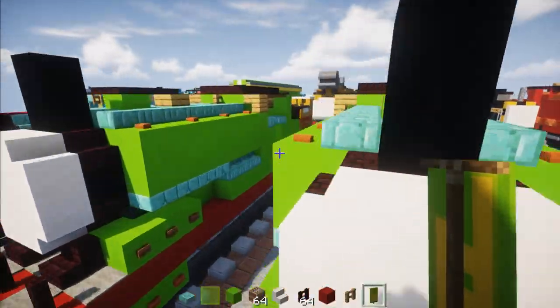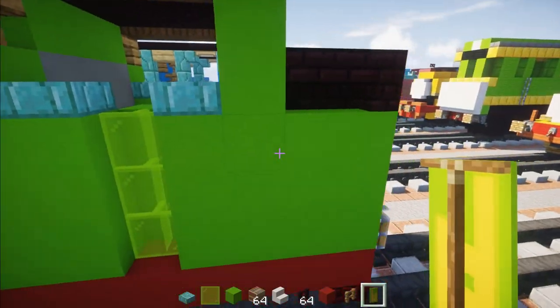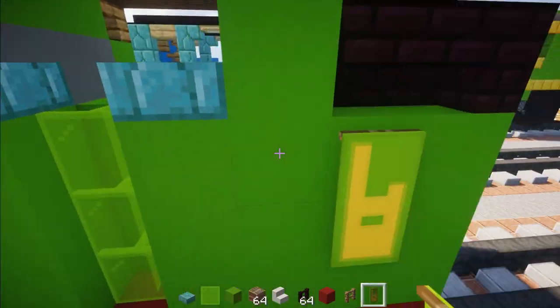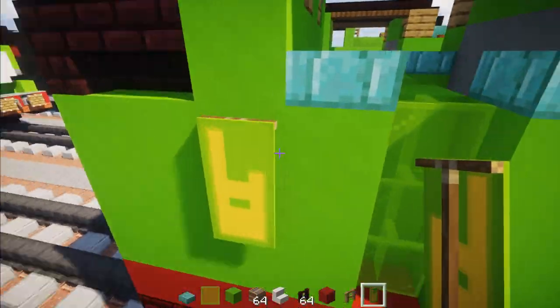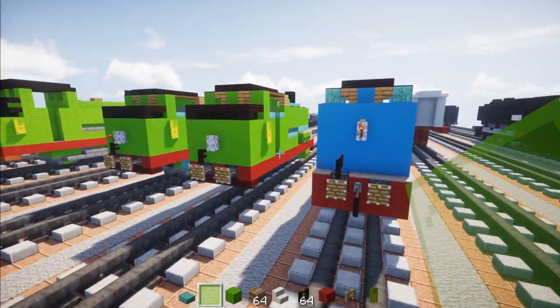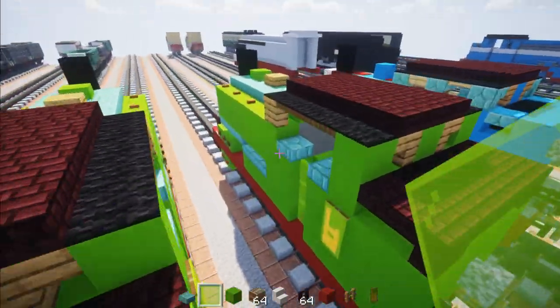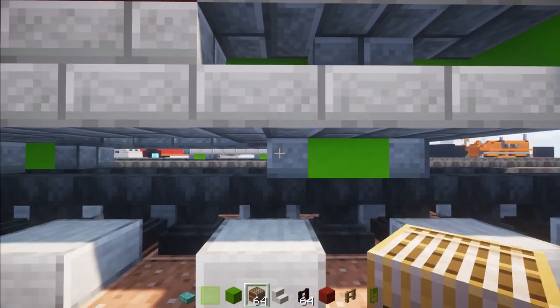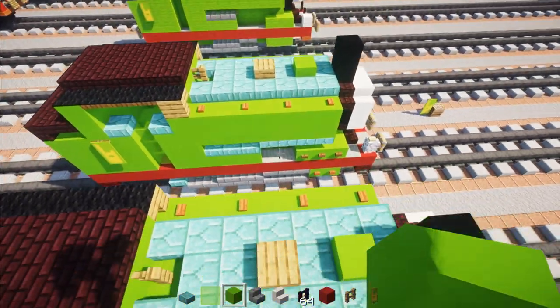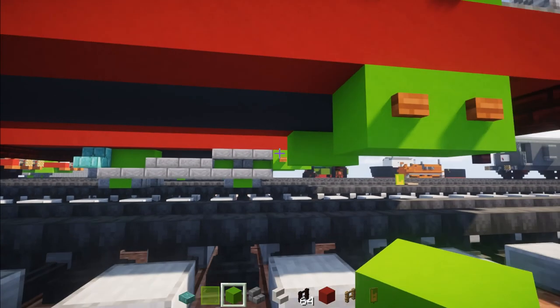Add the number six banner to the back right next to where the coal bunker is. Make sure it lines up with the pillar and add it to both sides.